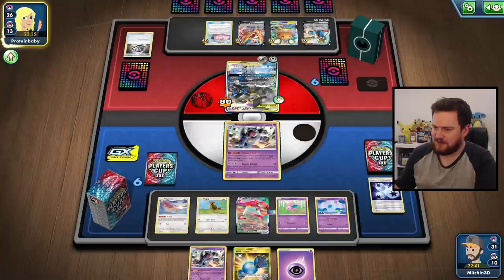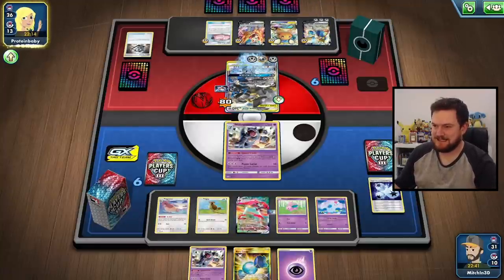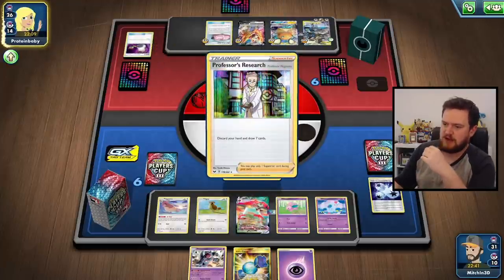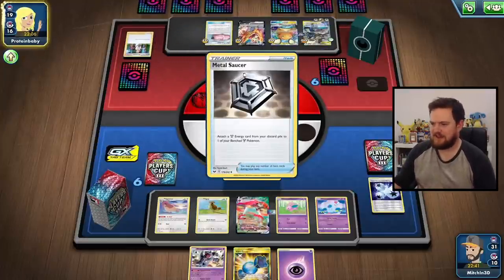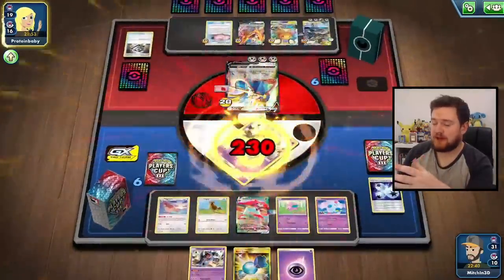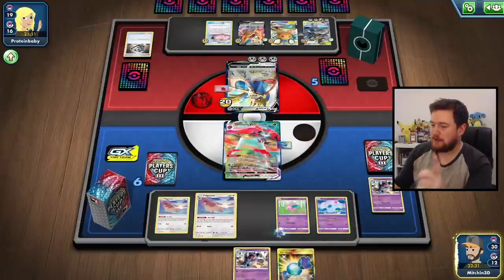We do have the Rare Candy and Nidoqueen in hand for next turn. The likelihood of our opponent Marnieing us playing Lucario and Melmetal is pretty reasonable, but that doesn't tend to be the way they go about things all the time. We're going to switch into the Zacian and then Research, so our hand is secure. We won't be attacking next turn but we will be getting some more damage ticks off with the Orbeetle. We'll be one turn away from knocking out that Polkadol on the bench. Promote that Orbeetle — it's definitely acceptable when you top deck a Pidgeotto like that.